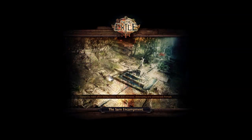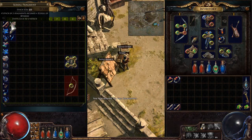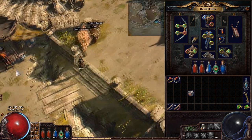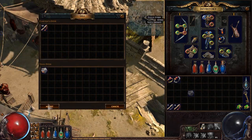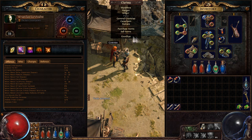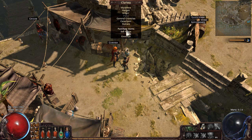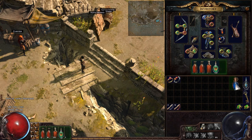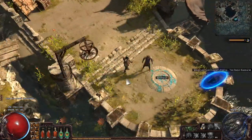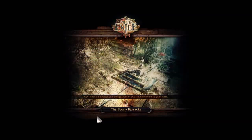I actually forgot something - we're still running some mana flasks. They're not going to be very helpful anymore. So we want to go back to town. We can sell some armorer scraps to get the scrolls we need to purchase some life flasks. I'll buy one greater life flask and put that in there. We don't need any mana flasks anymore. Later we'll run things like granite flasks - maybe three life flasks, a quicksilver, and a granite will probably be the best setup for us.